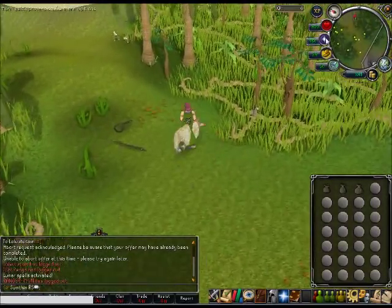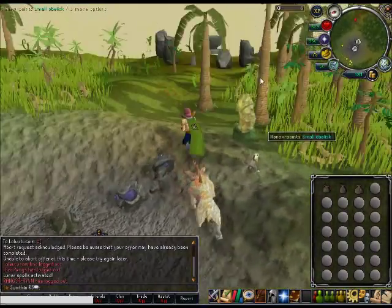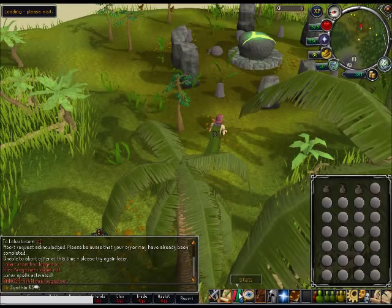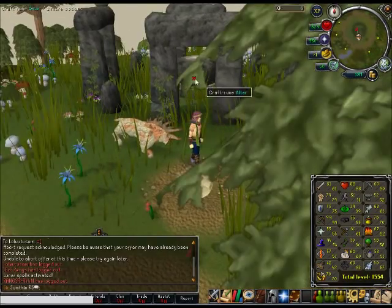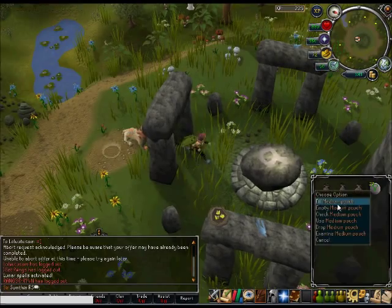You just run up here — there's a summoning obelisk here, so if you're running low on points or want to re-summon, I usually buy a few pouches because you never know how long you're going to be doing it. That's the route — it's pretty quick and pretty basic. You just run in and craft all your runes.